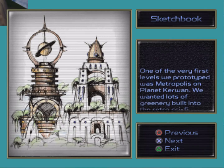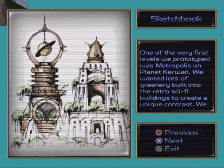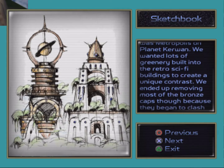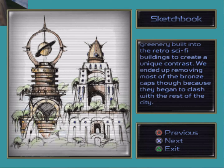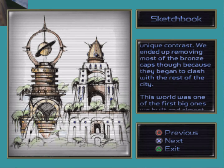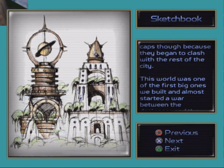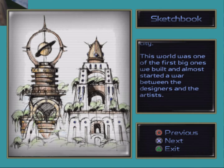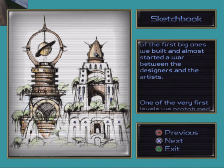One of the very first levels we prototyped was Metropolis on planet Kwan. We wanted lots of scenery built into the retro sci-fi buildings to create a unique contrast. We ended up removing most of the bronze caps because they began to clash with the rest of the city. The Metropolis has a really solar-punk sort of appearance to it — I quite like the aesthetic. This world was one of the first big ones we built, and almost started a war between the designers and the artists.